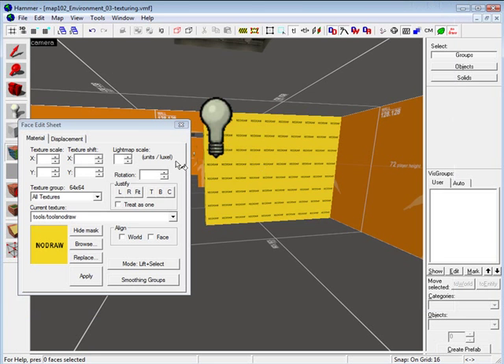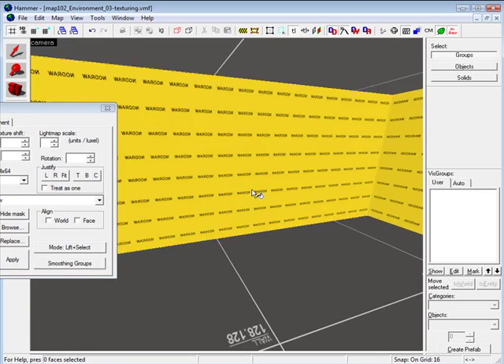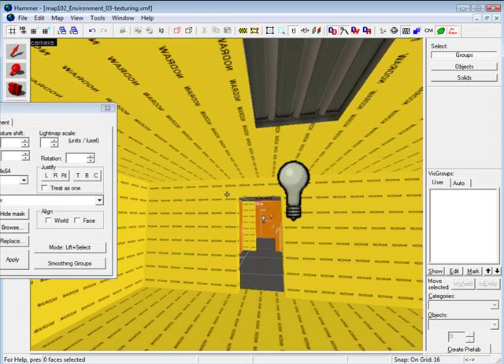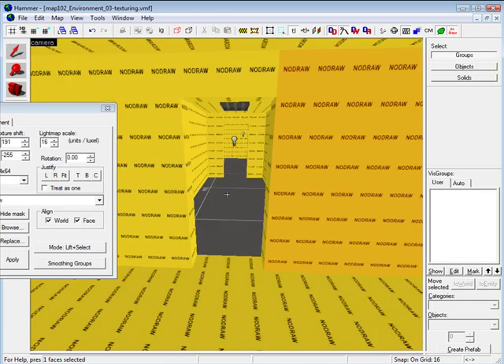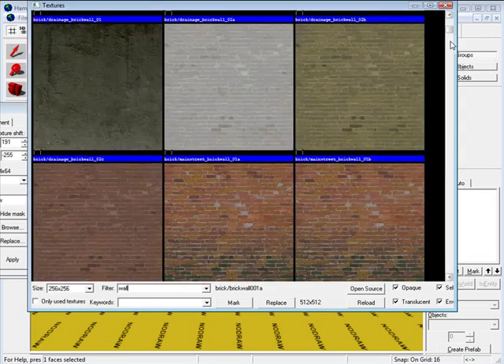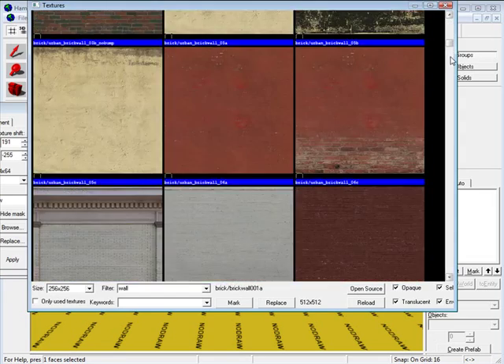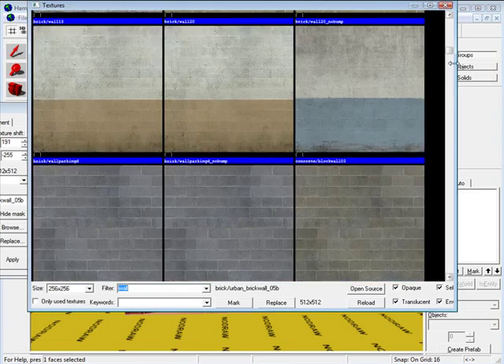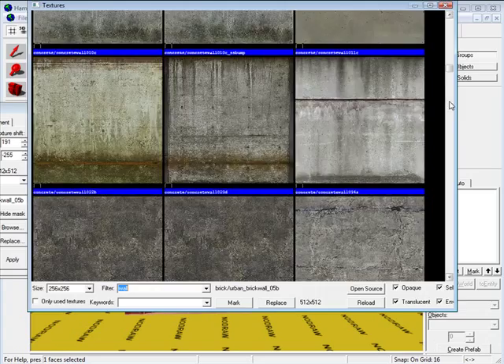Welcome to part 5 of the workflow process. During this part of the tutorial I am going to focus on texturing. This is not a how-to tutorial but more of a process workflow — the process that I go through when I create an environment. So part 5 is texturing.